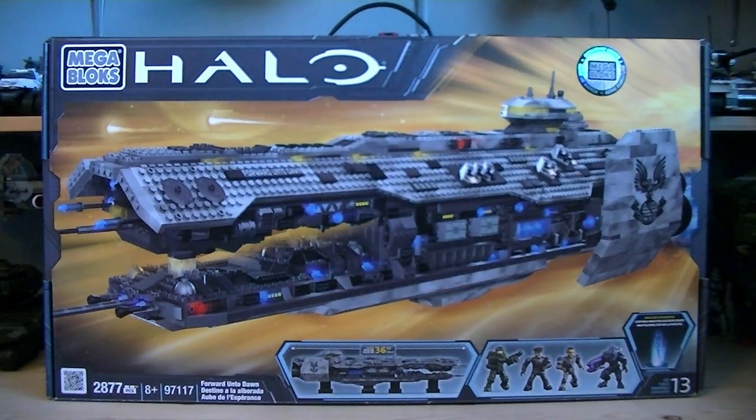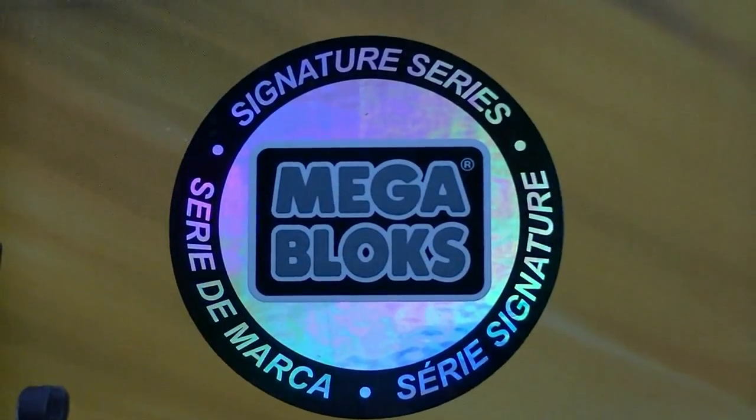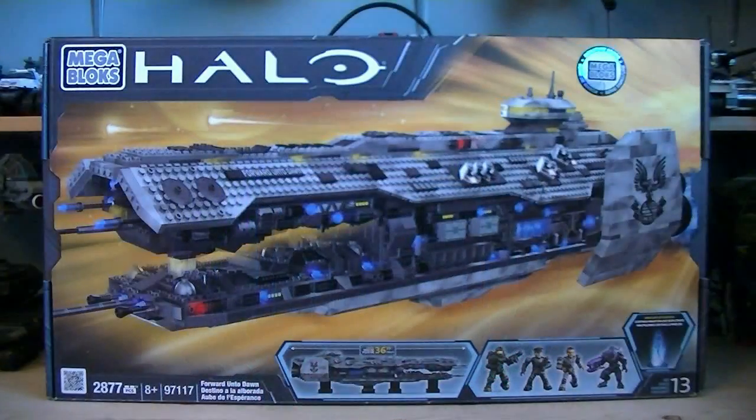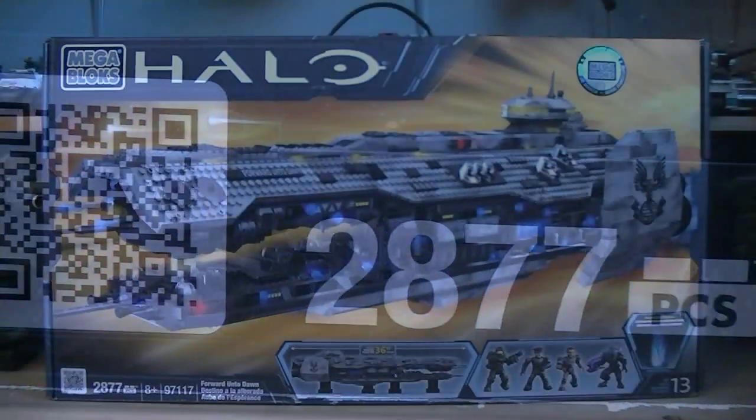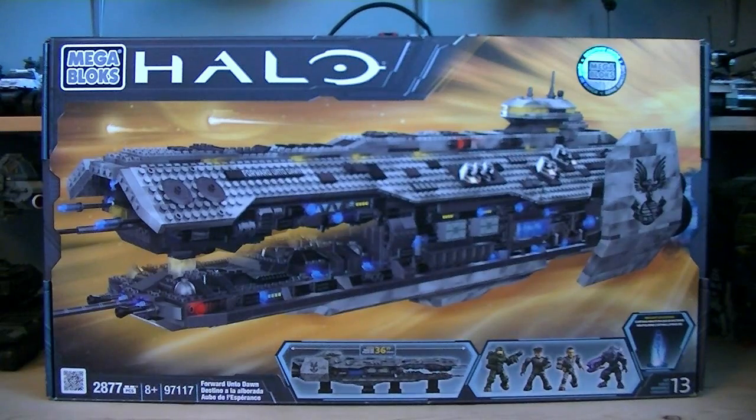Hey guys, it's Ryan back here again, reviewing the highly anticipated Halo Megabloks set number 97117, Forward Unto Dawn. This is the first set in the brand new Signature Series, it's exclusive to Toys R Us, includes a whopping 2,877 pieces, and the retail price is $249.99.